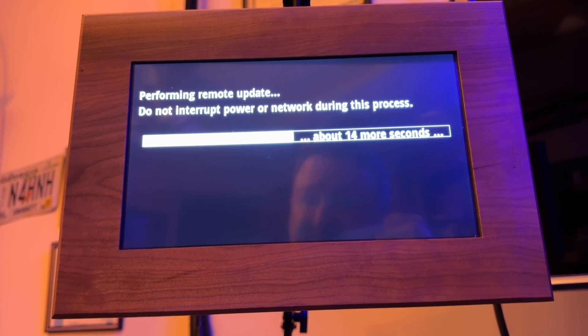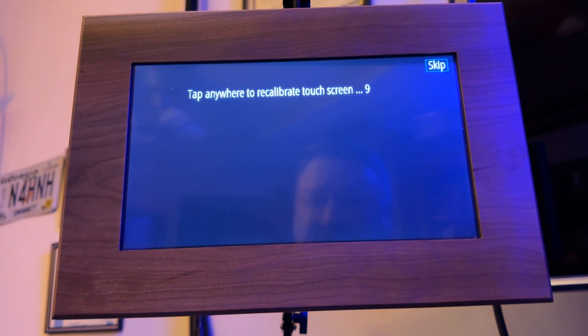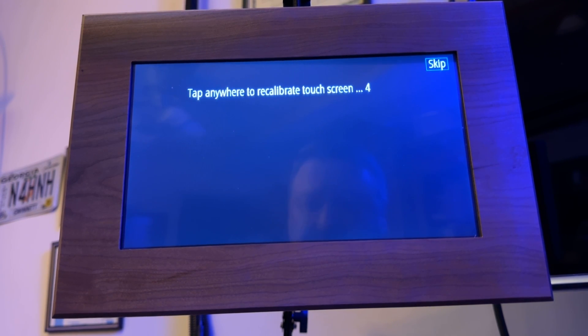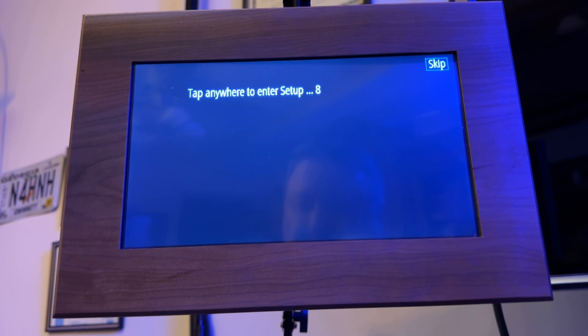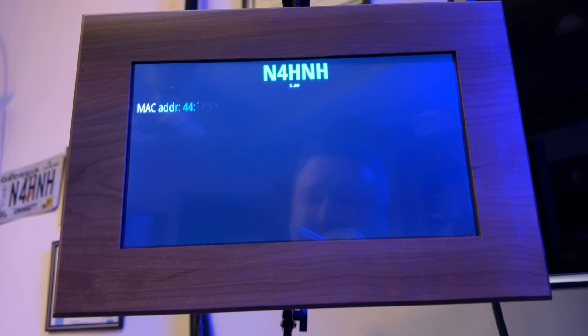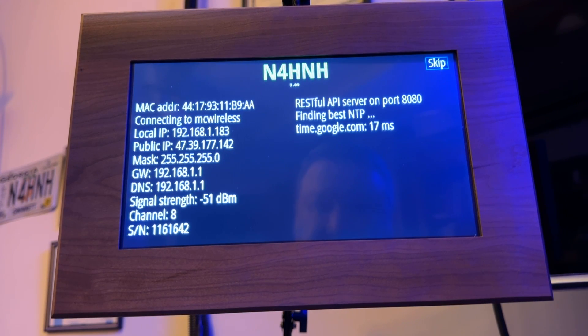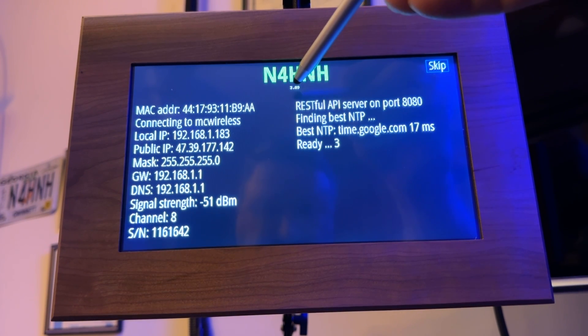Fortunately, it wasn't bricked in the sense that it checks for an update. As long as you've had an established connection to Wi-Fi in the past, it's got that in there. Of course, you can also go into the menu and set that even when it kept restarting. When it gets to the startup screen and starts loading things, it will check for an update. It found and detected the update, and that's what you saw on my screen. Now it's loading version 3.09.